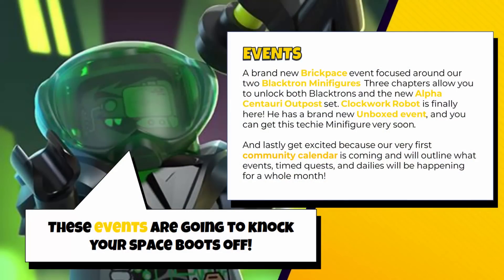Starting with events — there's a brand new brick pace event focused around the current two Blacktron figures, with three chapters, and you'll also be able to unlock the Alpha Centauri Outpost from it. Clockwork is finally going to be released from an unboxed event, and the event calendar is coming soon with info on events, time quests, and dailies. That makes me think the daily reward character — currently Redbeard — might change month to month, but that's just speculation.